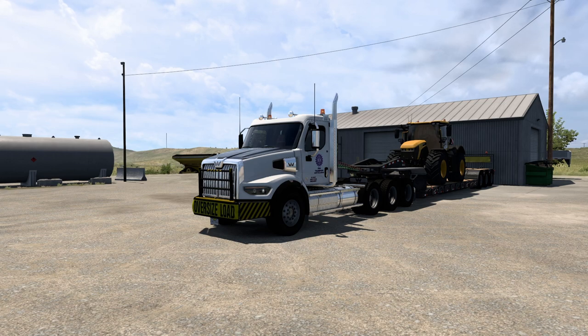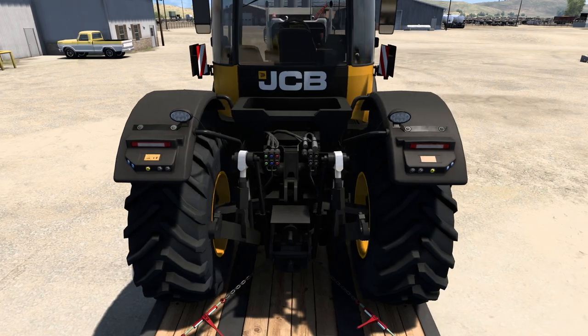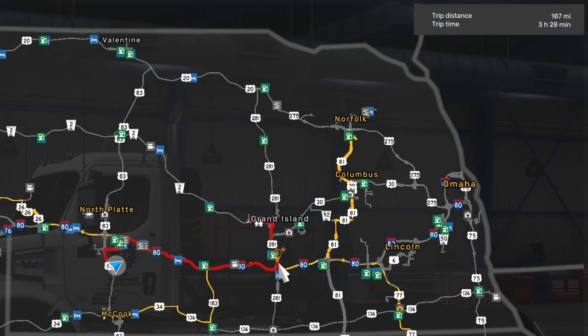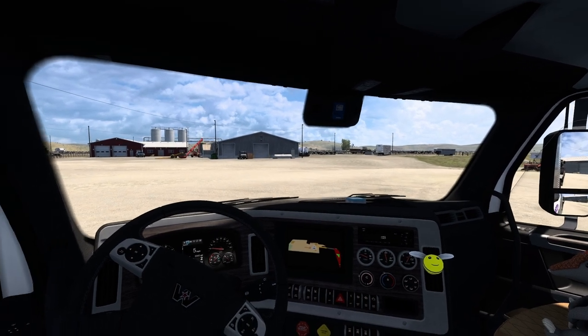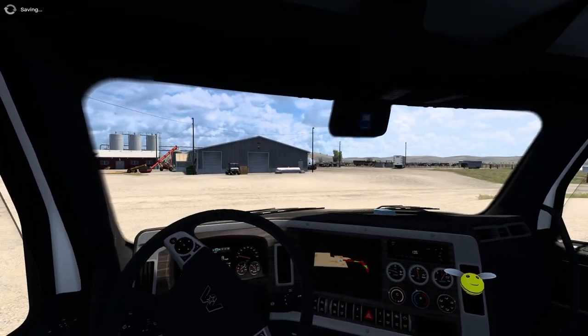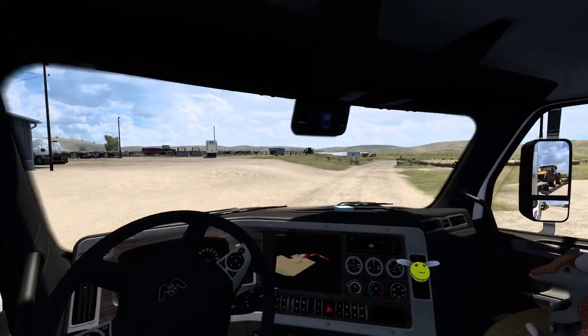That new thing is the JCB DLC. As you can see today, we are hauling this JCB Fast Track 4220 and we're going to be taking it from North Platte to Grand Island. So a little bit shorter of a trip today — only 187 miles — but it's going to be helpful for the Cruising Nebraska event and gives us a chance to haul some new cargo. Let's get on the road. We are in the Western Star 49X, spec'd out for heavy haul, and we're going to pull out of this prefab and start our journey towards Grand Island.